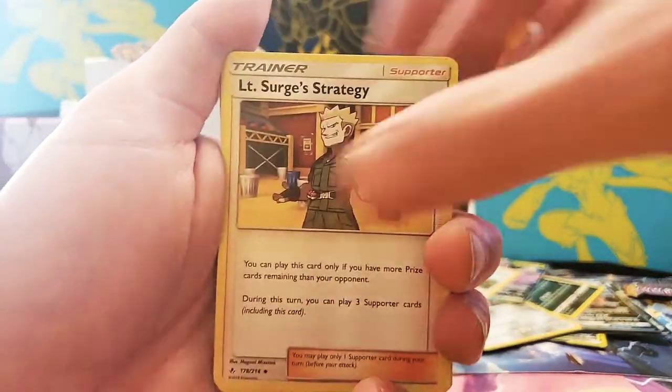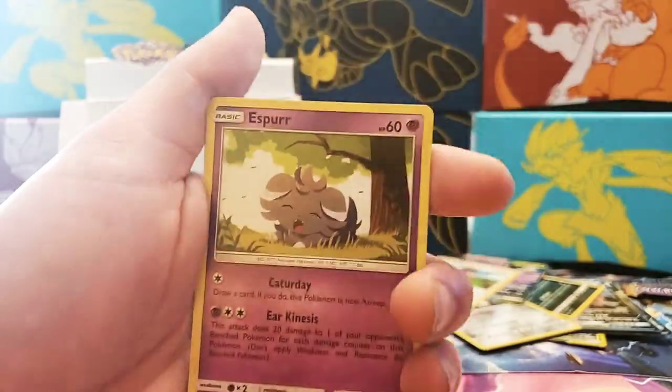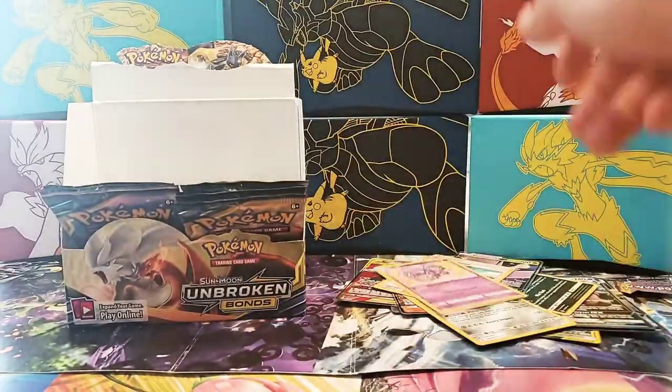Next pack: Duststone, Raticate, Lieutenant Surge Strategy, Spear Row, Jigglypuff, Krabby, Ralu, Esper, Reverse Holographic Seal, and non-holo Weezing — but I don't have that, so that's a new one.